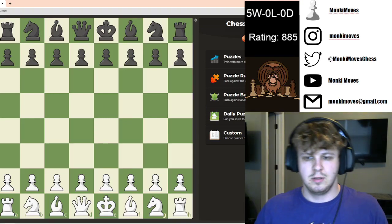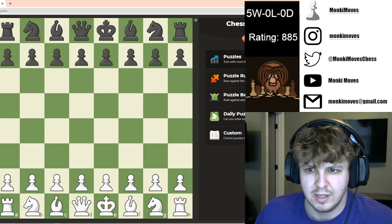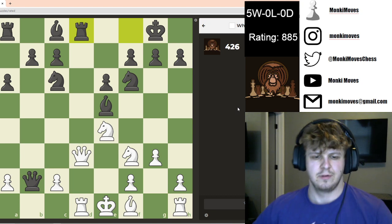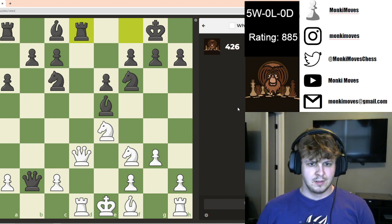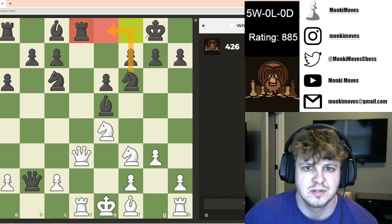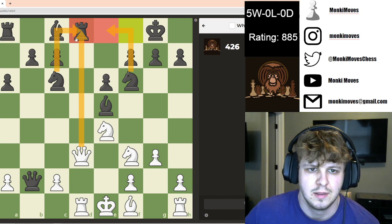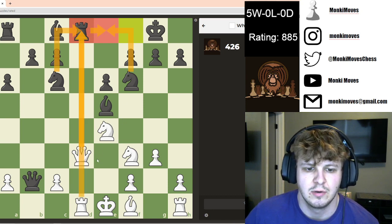Alright, what's up everyone — sorry for the delay in the puzzles, but we've got another few to knock out today. So without further ado, this one's just going to be a back rank mate. He's only got two defenders saving the king, so we'll sack the queen, and once the queen is sacked we'll go ahead and grab that knight.